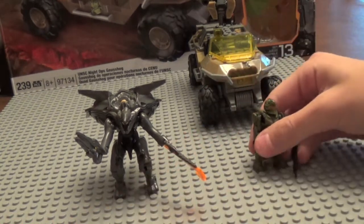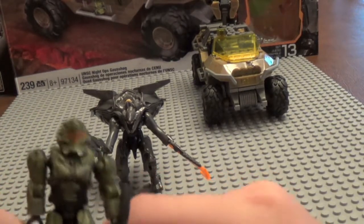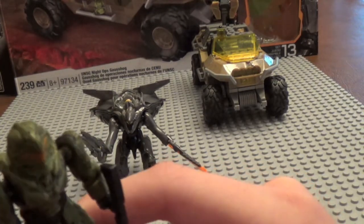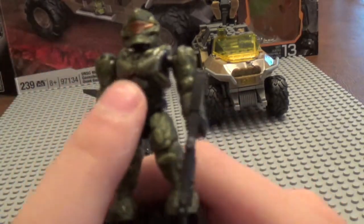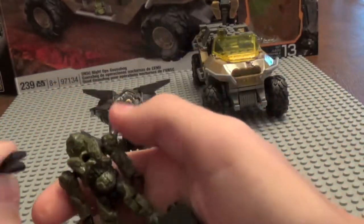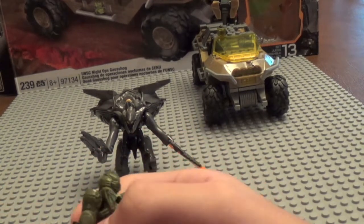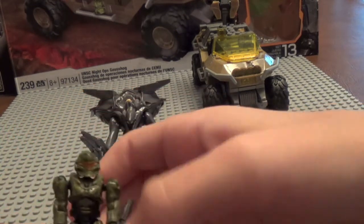Next we have our Pathfinder Spartan, and the overall design of him is awesome. Although the visor is still too wide, like I said in my Pelican review — the visor is just too wide, it should be shriveled down a little bit. But other than that, the head sculpt is fantastic, as well as the whole figure itself. He comes with a shotgun, but he cannot fit it in his peg hole — the peg hole is just too small. I've tried pushing hard and it just doesn't work, which is really annoying when you're trying to put him on the turret. So that's a big con about this figure.